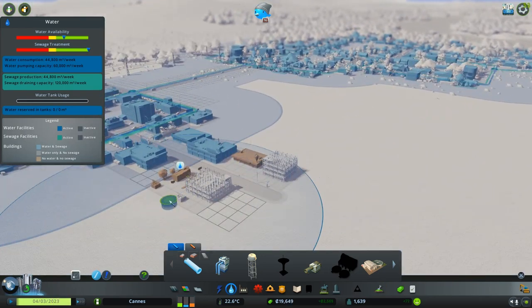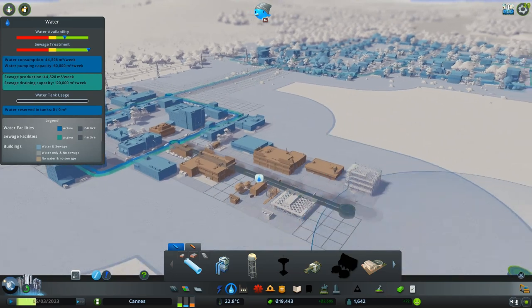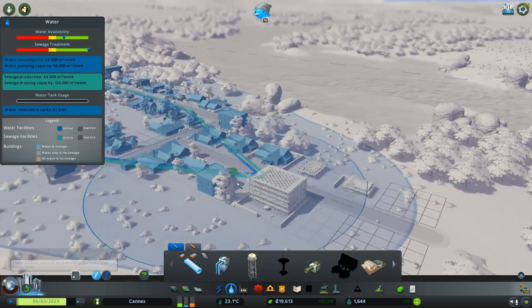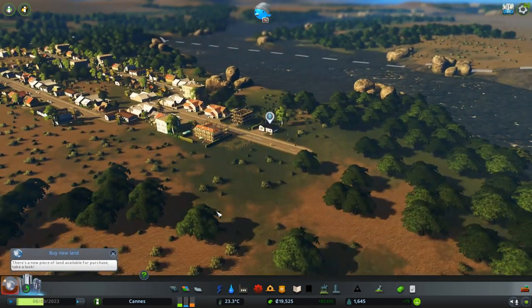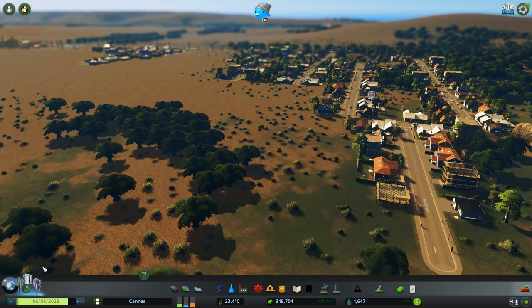This stuff needs water, so we'll go ahead and get some water out here for the businesses. The housing may have enough water already - we'll go ahead and run mine right there just to be on the safe side. Let's see how it goes down here and see what we'll work on next.